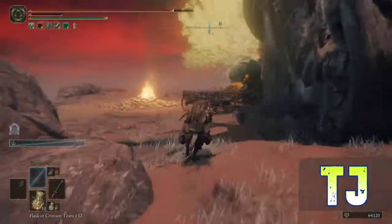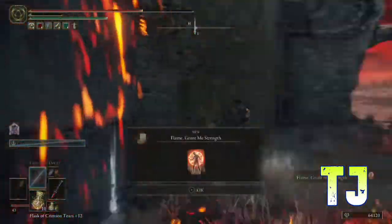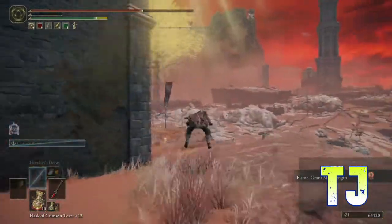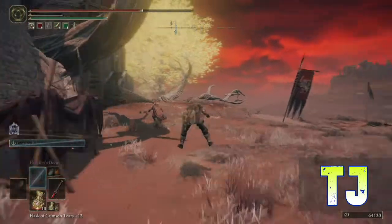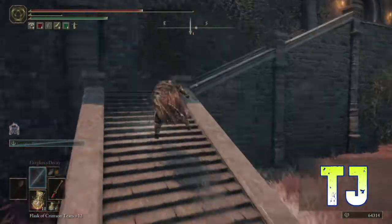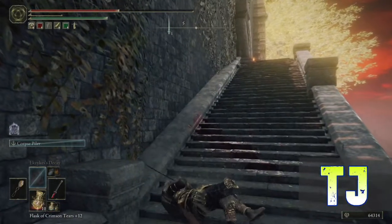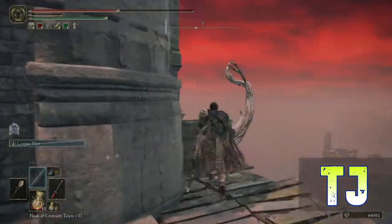First things first, head in between these two guys. Grab the Flame, Grant Me Strength. You can kill that guy if you like — not gonna do it. And he knocked me down, so that's whatever. We wanted to run anyways.